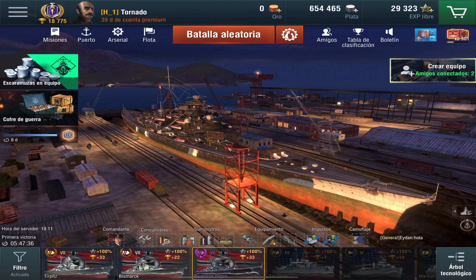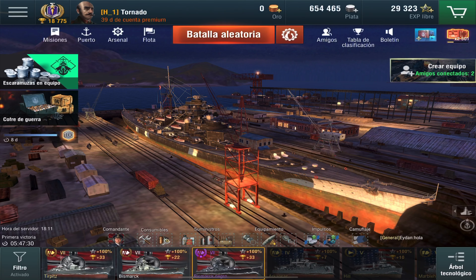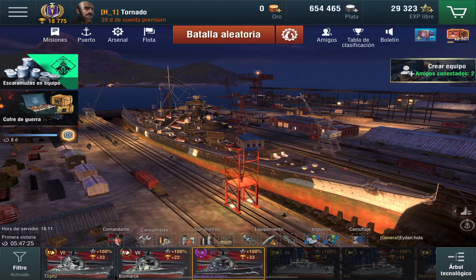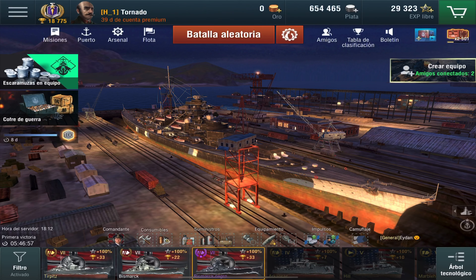Una vez que tenemos configurado el Bismarck con estos elementos — tiempo de recarga mejorados para las baterías principal y secundaria, y mejoras en el alcance y en la dispersión — nos vamos al camuflaje. El camuflaje histórico nos da puntos de vida 4%, alcance de la batería principal 4%, mejora en la dispersión de los proyectiles 4%, y reducción del daño de los torpedos 6%. Estas cuatro opciones son fundamentales; es necesario que el barco cuente con el camuflaje histórico.